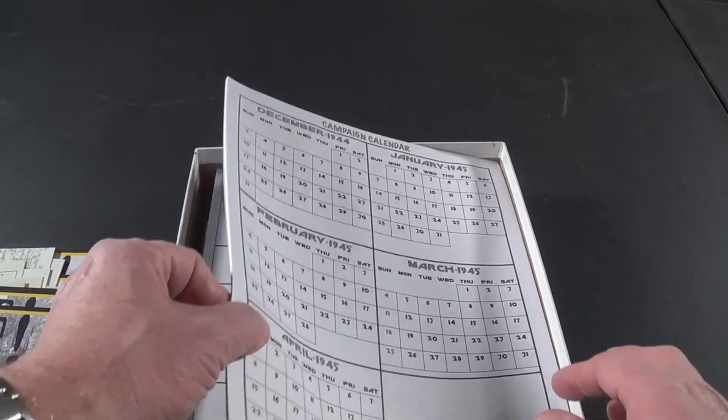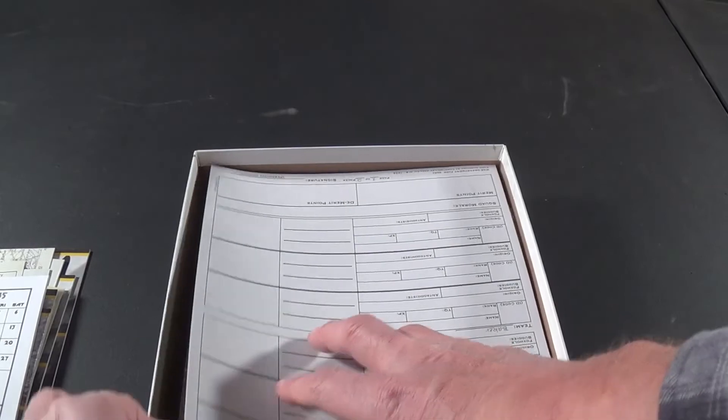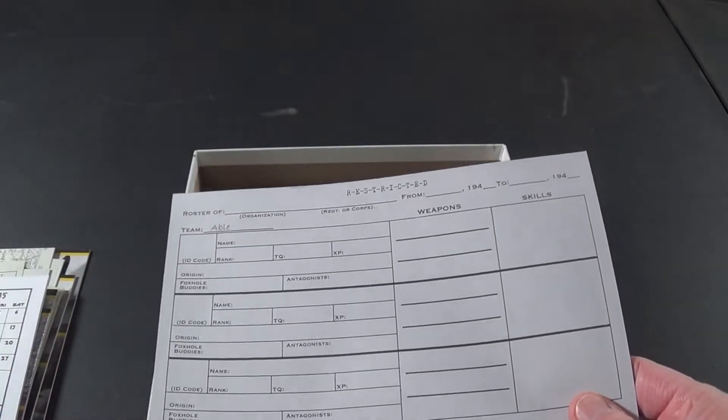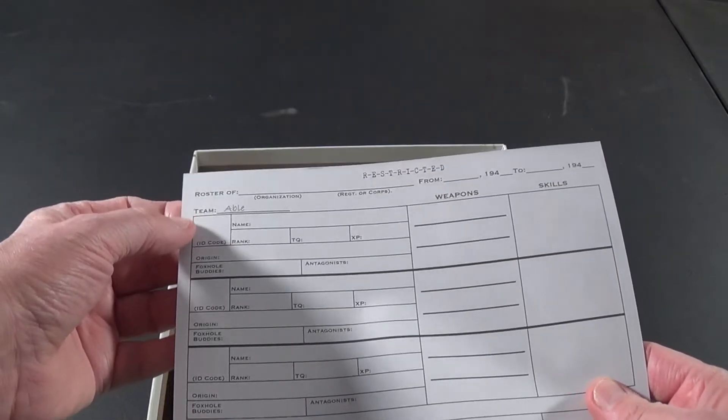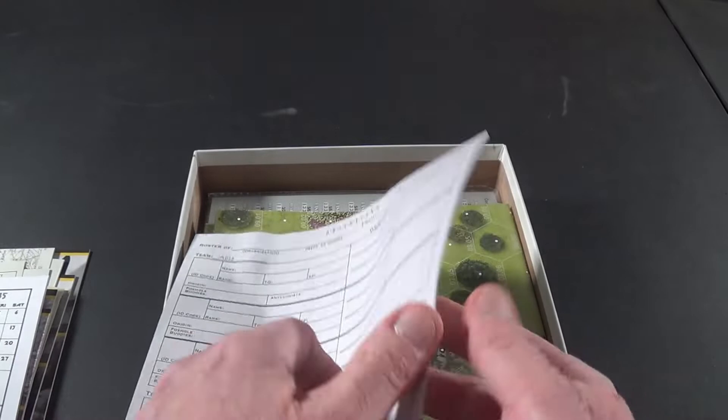There's a campaign calendar — it's a tablet with several sheets to keep track of things — and a second tablet that looks like it has our squad or platoon rosters. I'm assuming these are all going to be for the campaign game for setting up your campaign, tracking weapons and skills.